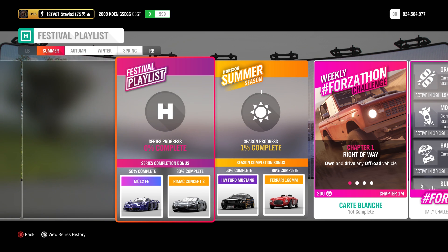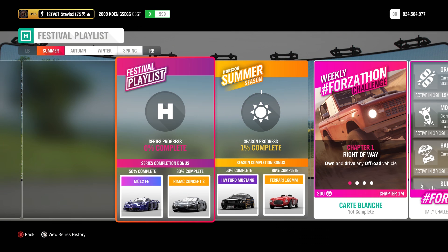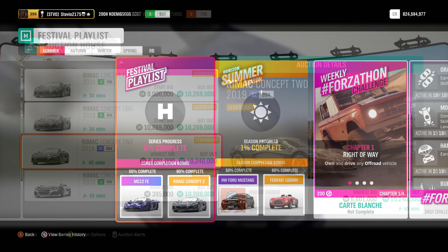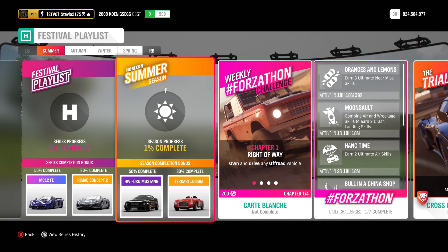We're going to start out with the Series bonuses which are the MC12 Forza Edition and the Rimac Concept 2. The MC12 Forza Edition can be found at the auction house for anywhere between 5 and 8 million. If you can get 50% for the Series it's a very easy way to get one for free. The Rimac has been selling for 10 million at the auction house. Not many people are going to get 80% for this series — most people are just going to try and snipe one from the auction house.